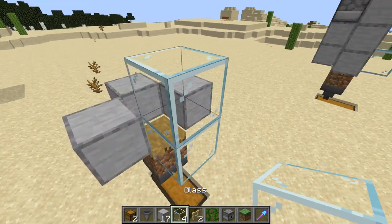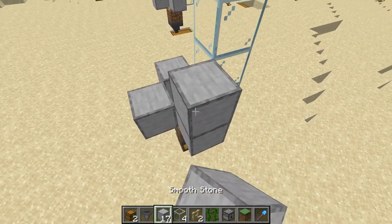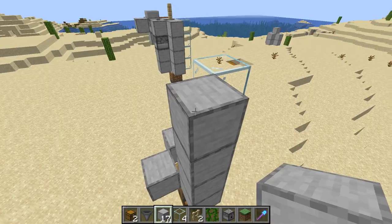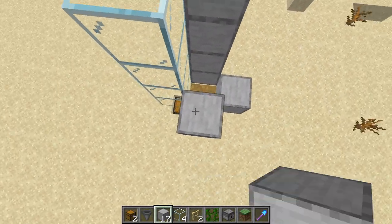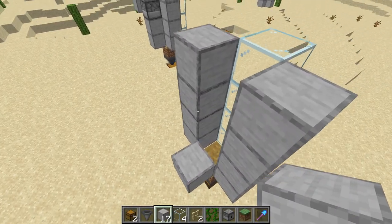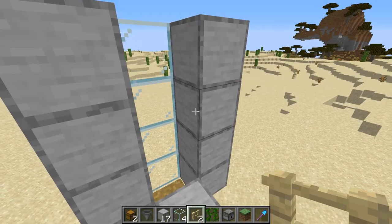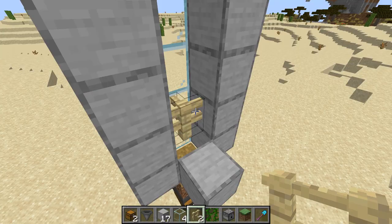We're going to come up four glass blocks, and then we're going to come up on the sides also four, and then we're going to come up on this side as well. Over here, we're going to want to be able to have a dispenser. But before we have a dispenser, we're going to want to have a fence right here.